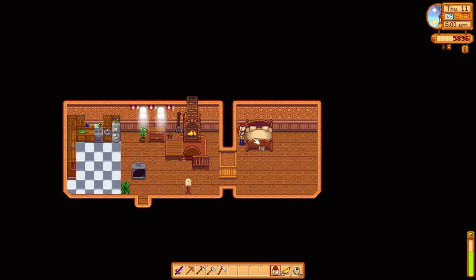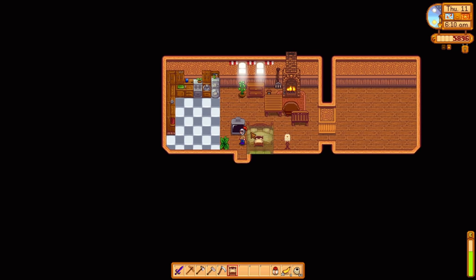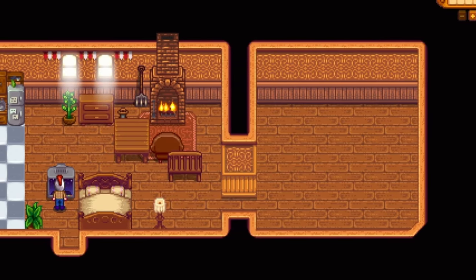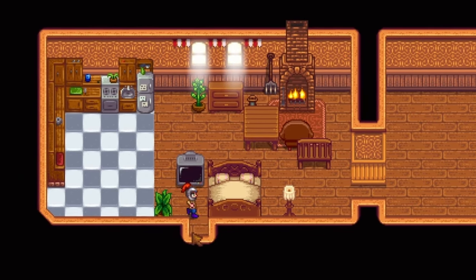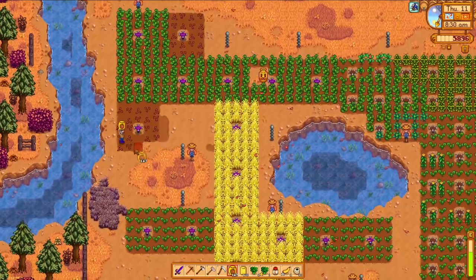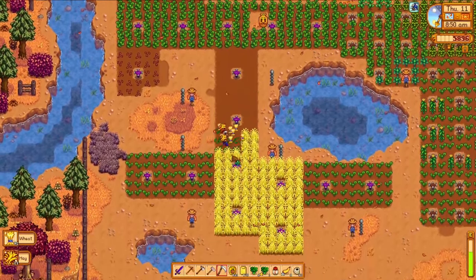I bought more pumpkin seeds from Pierre's, but I also spent 10,000 gold upgrading our house. On the morning of day 11, things are looking a little different around here. The bed and the TV go right next to the entrance again, but check it out - we have a kitchen. We're now able to reliably cook a few of those recipes that we've been learning. Then more wheat gets scythed up while more pumpkins get planted down. Then I swing down to Marnie's to pick up another friend for our farm - I'm only grabbing one duck, but welcome, Reg, to the farm.